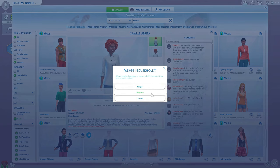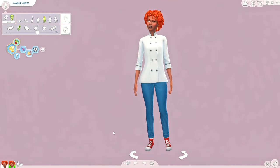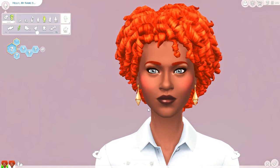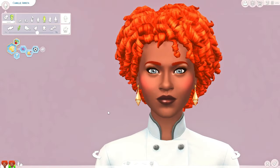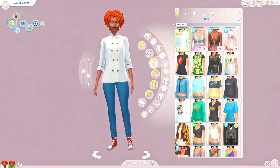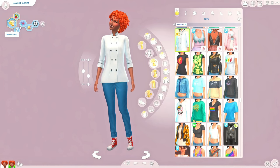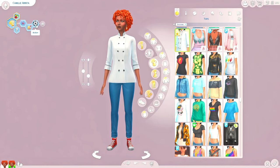I'm just going to merge her in so that way we have a version of her that has the makeup and stuff. Let me double-check — they do still have the same makeup even though they have a different top, which I think is just a locked top that she has. So she has the MasterChef aspiration, she is a genius, she is a foodie, and she is athletic.